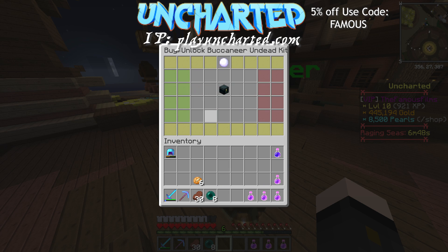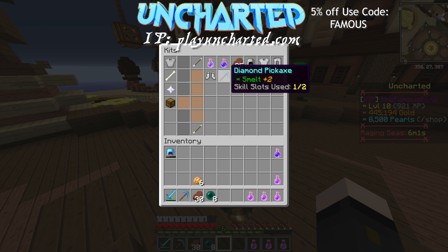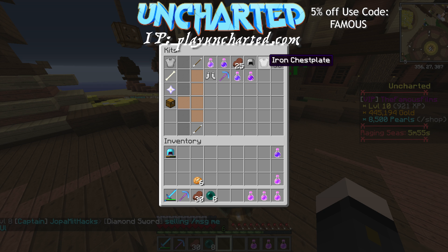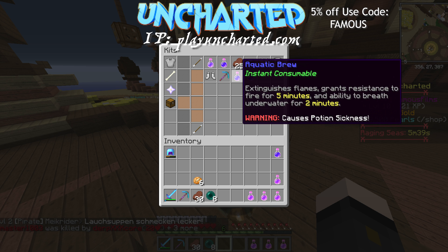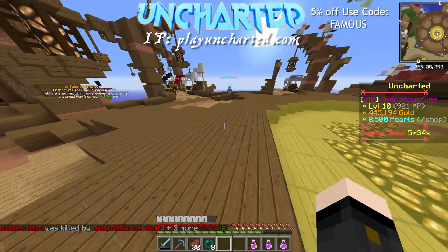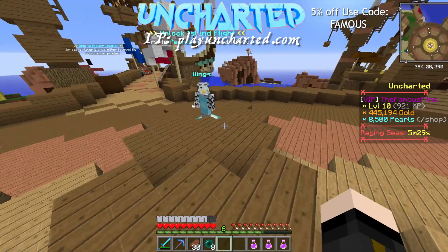The Scorcher is locked. It comes with a diamond pickaxe with two smelt, recall, immunity spirits, 25 stake, some iron armor, and a bonfire potion — which for the next 60 seconds makes all your melee and ranged attacks also inflict fire. It also comes with an aquatic brew. That's pretty awesome. I'm not going to buy it just yet but I think it'll be a cool addition to the Uncharted tower.